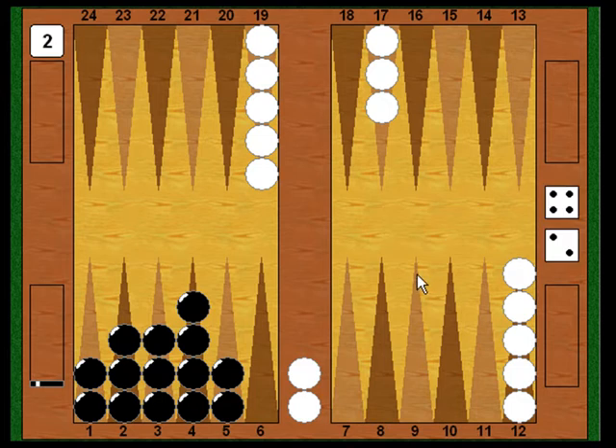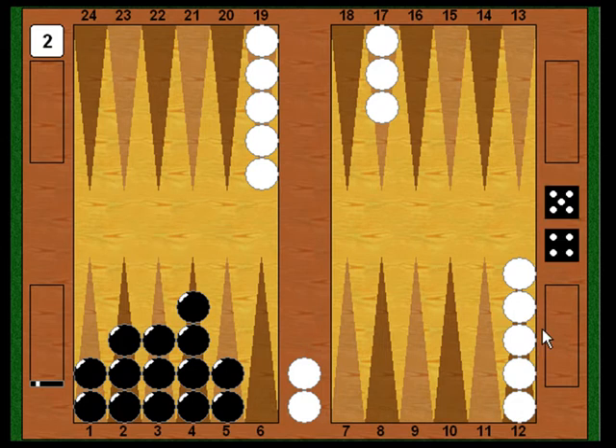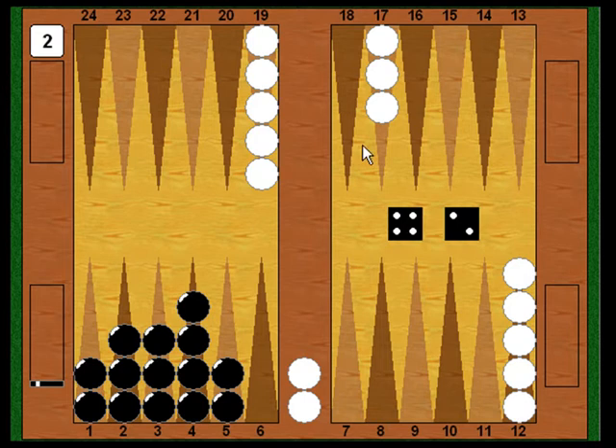Now finally it's White's turn. He rolls a 5-4, but the five and four-points are still closed, so he's stuck on the bar once more. Now it's Black's turn again — he fires out a 4-2 and continues with the same idea. Rather than being in a hurry to bear off checkers, which he doesn't need since White is so far behind he can't save the gammon without an extreme fluke, Black again chooses the safest play. He plays a checker from the five to the three, and a checker from the five to the one, opening up two points for White to come in — allowing White to enter behind him so he can't lose with a fluke hit later on.